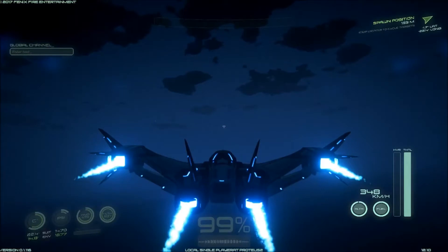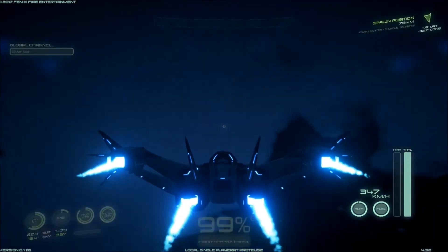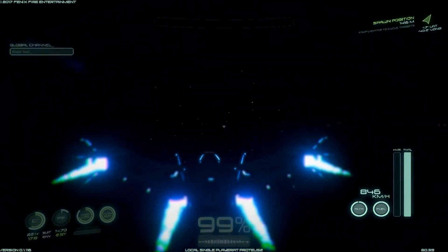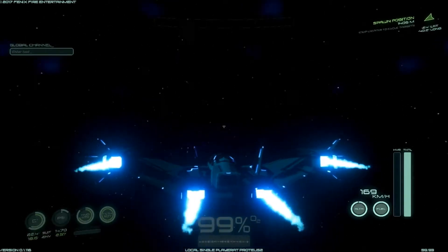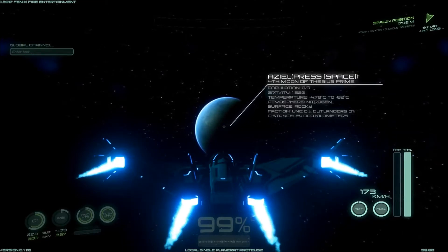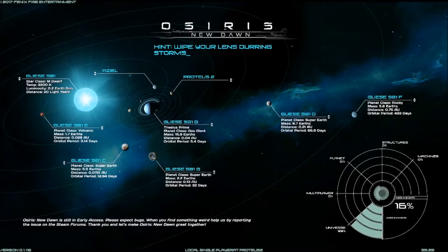So we've just overflown our spawn position. Let's try going back into space and see if we can find it again. A small planet through the asteroid field - oh, that one! Azeal, press space. Fourth moon of Theseus Prime. Atmosphere nitrogen, surface rocky. Yes, let's travel to Azeal then.